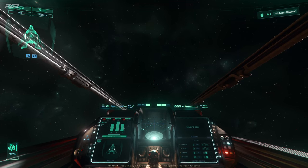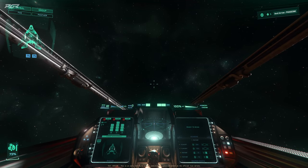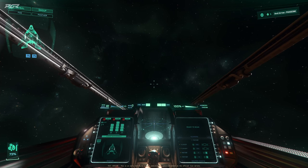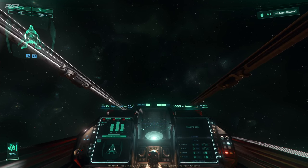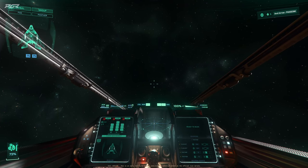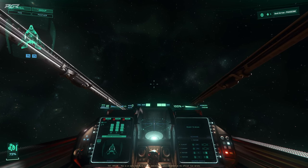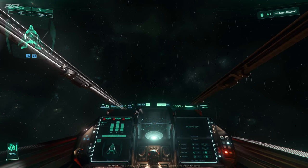Alright guys, Star Citizen 3.24.2 just dropped into wave one and it's the perfect time to go into the new MFDs and HUD changes. There are a few changes that it's going to be very imperative that you learn, quite a bit actually, in terms of what's coming with Star Citizen alpha 4.0. This is exactly the preparation for that, so let's get straight into it. First, I want to go through the MFDs so you understand how to use them and how to navigate between them.